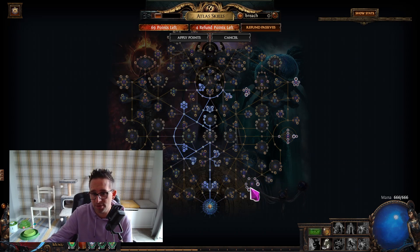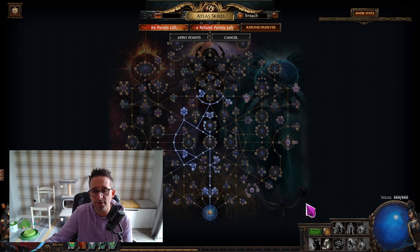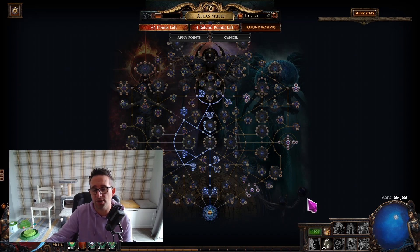If essences get nerfed to the point where I don't want to do them, there are other options. You can rush breach nodes — breach, breach, breach — get there with 30 to 40 nodes by early yellows, buy polished breach splinters for about one chaos each, farm them, and sell breach stones to people pushing progression who want to be the first to kill an invitation. I'm sure there are tons of other ways — expedition works better at red maps, legion is another option. You don't have to be in red maps to make money.